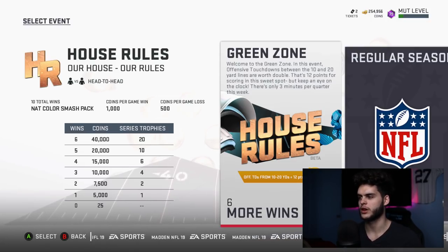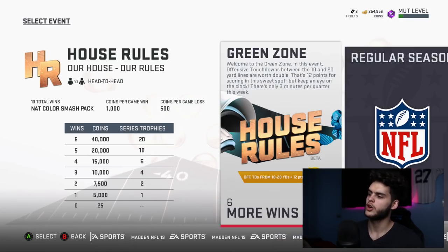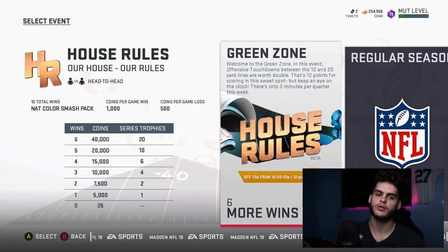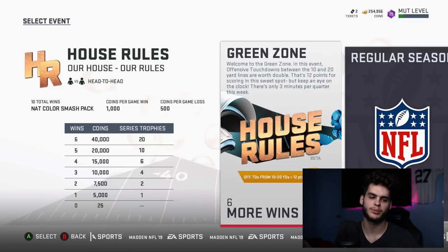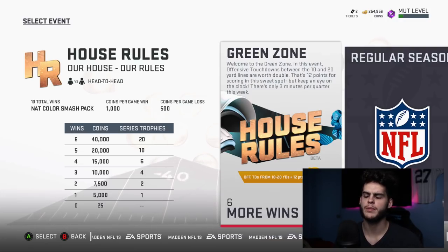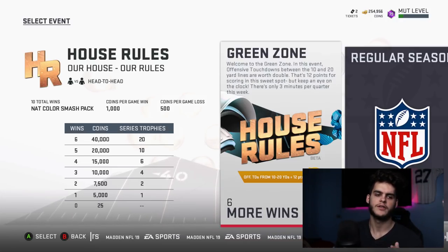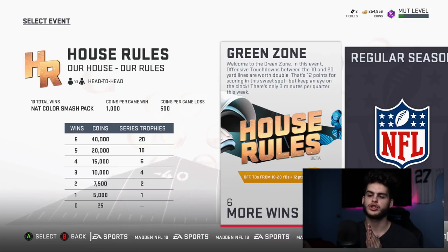Now the challenge: scoring between the 10 and the 20 yard lines is worth double. This confused me at first — I thought it meant anything below the 20 — but it's specifically between the 10 and 20. So pretty much just play offense. A lot of people score between the 10 and the 20 anyway; it's kind of the best spot. You have space for routes to develop.